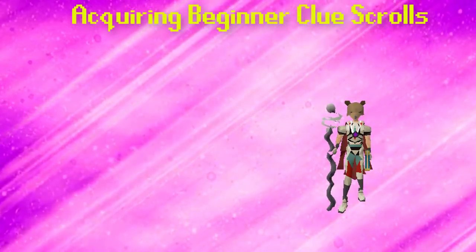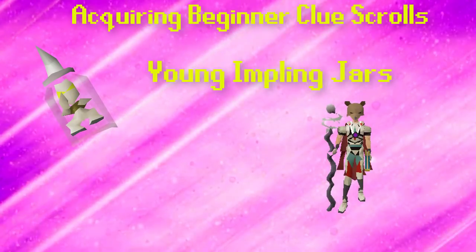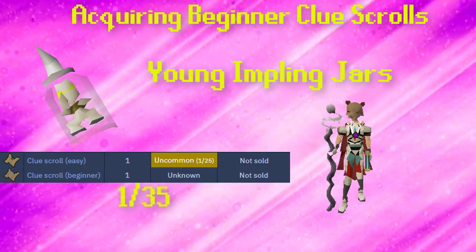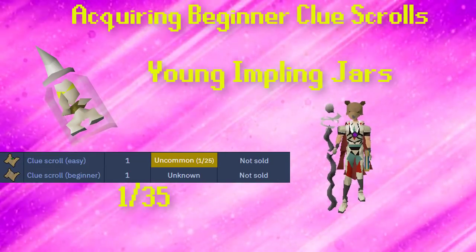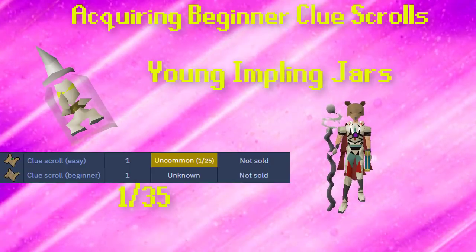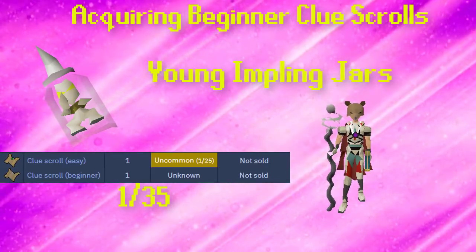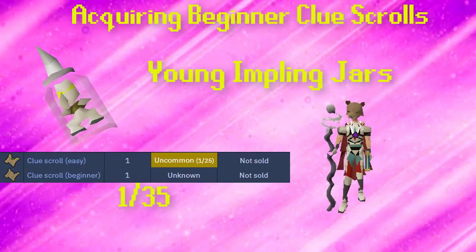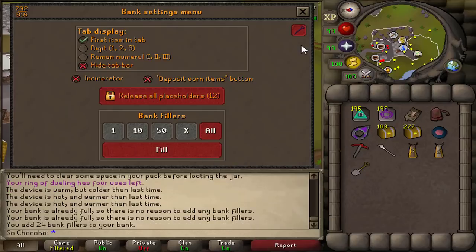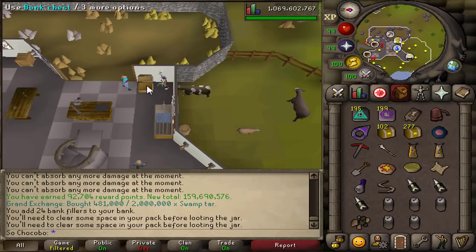Now let's talk about the most efficient ways to obtain beginner clue scrolls. The first is young implings, which cost approximately 3,200 coins in the GE and have a 1 in 25 chance of dropping an easy clue scroll. They also have an estimated 1 in 35 drop rate for beginner clue scrolls. After opening 4,000 implings I've received 103 beginner clues and 139 easy clues. Some general advice: I'd recommend filling up your bank using bank fillers so you can use the bank-all option without having to withdraw everything repeatedly. This is definitely the fastest method of obtaining both beginner and easy clue scrolls.